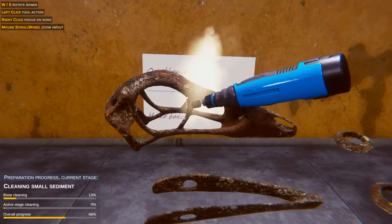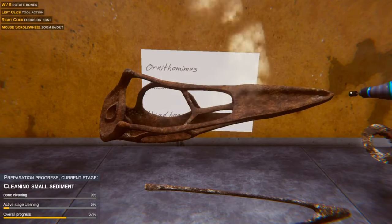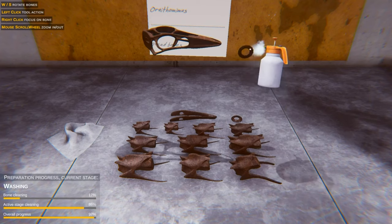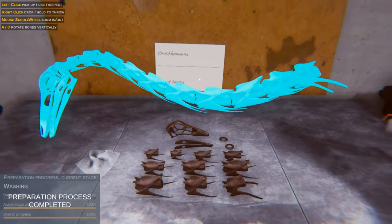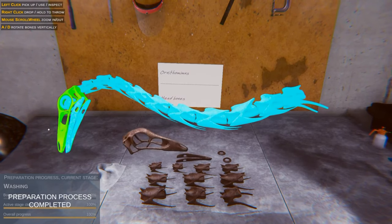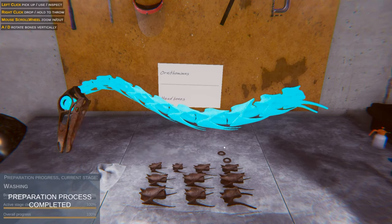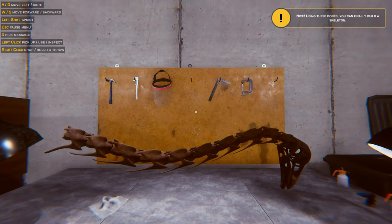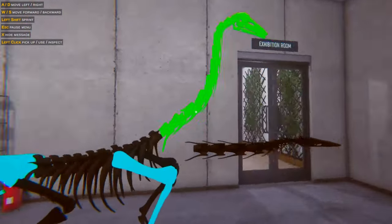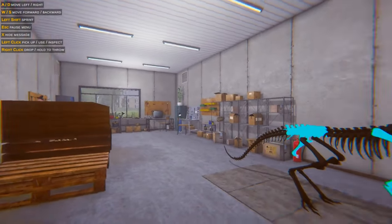Now we have to clean up our tools. We take this rust off it. Let's clean it all up and clean the other parts. Now spray it again, then we put it all together. I wonder what fossil it's going to be. One more piece — and we did it! Let's put it with the head. Looks like a type of raptor.